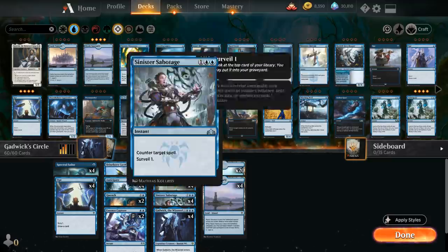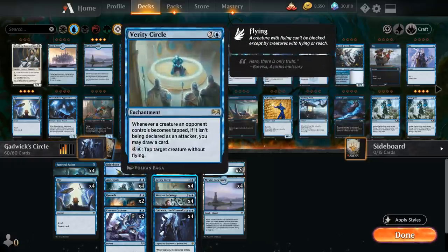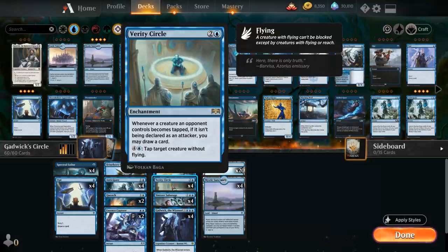Instead we want to combine Verity Circle with Gadwick the Wizened, which is a 3/3 legendary human wizard that we get to play for X and triple blue. When Gadwick enters the battlefield we get to draw X cards, but we can also play Gadwick for just triple blue with X equals zero to put the 3/3 in play and make use of his ability, which says whenever you cast a blue spell, tap target non-land permanent an opponent controls. In this deck that synergizes so well with Verity Circle, because with both in play, especially casting an instant during the opponent's turn, we tap down one of their creatures using Gadwick's ability, draw a card for free using Verity Circle, and the creature won't be able to attack us.